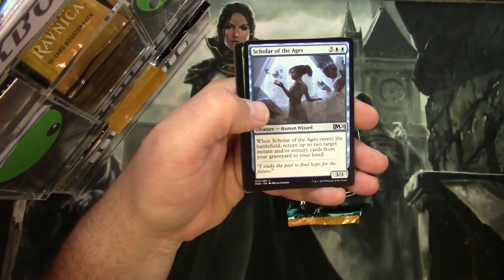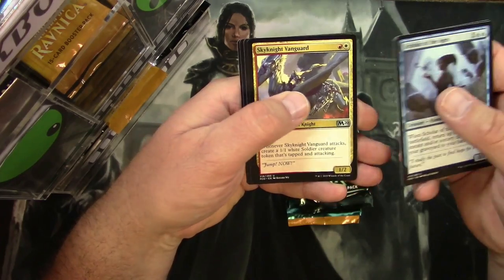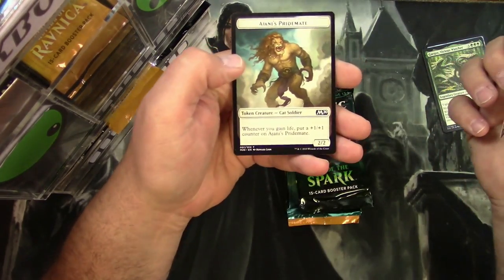Core Set 2020: Scholar of the Ages, Thrashing Brontodon, Sky Knight Vanguard, and Gargos Vicious Watcher. And a Najan's Pridemate Token.